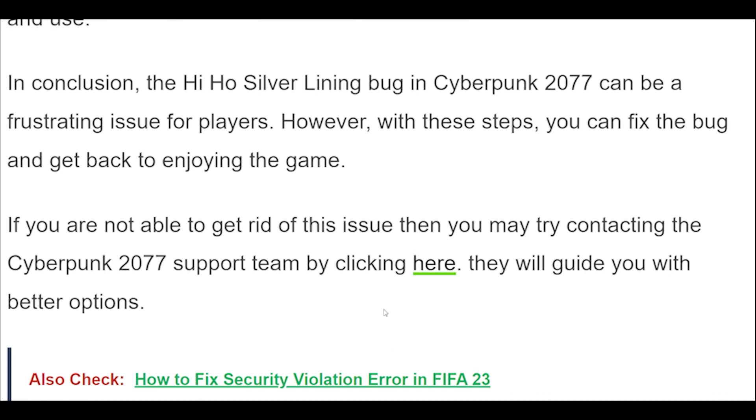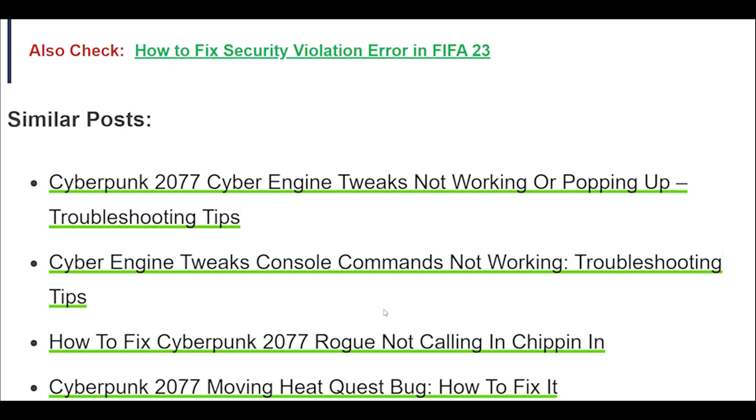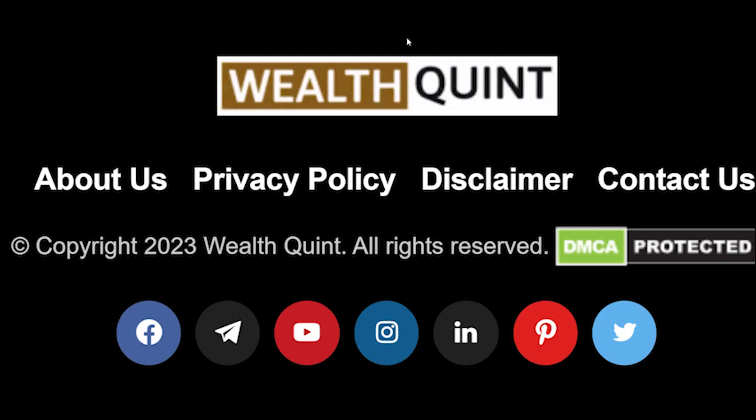In conclusion, the Hi Ho Silver Lining bug in Cyberpunk 2077 can be a frustrating issue for players. However, with these steps, you can fix the bug and get back to enjoying the game. If you are not able to get rid of this issue, you may try contacting the Cyberpunk 2077 support team by clicking here. They will guide you with better options.